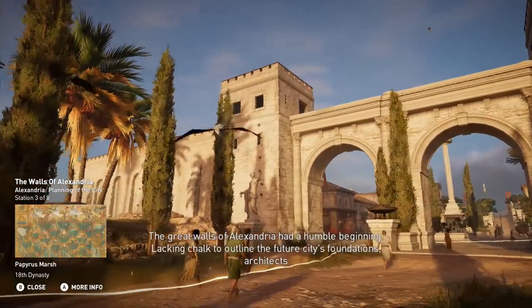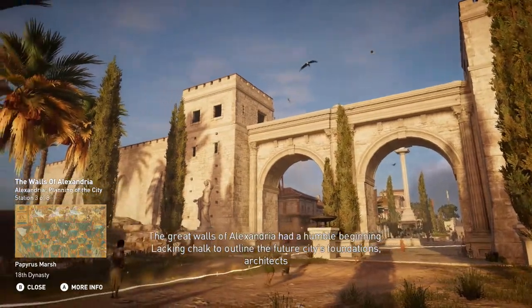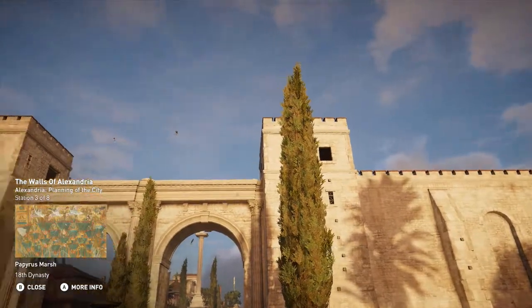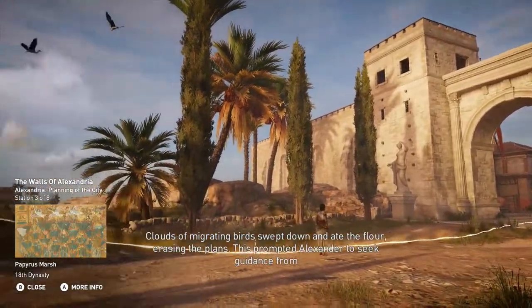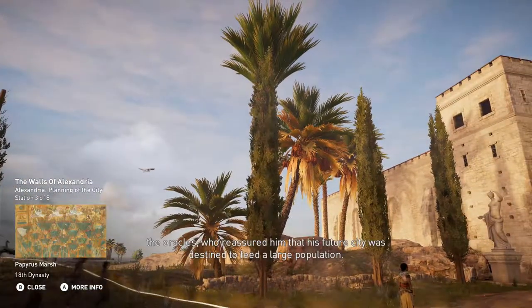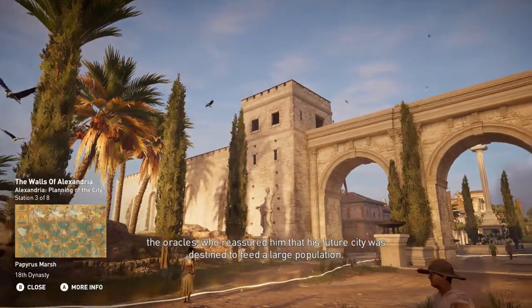The great walls of Alexandria had a humble beginning. Lacking chalk to outline the city's foundations, architects were forced to use flour instead. Clouds of migrating birds swept down and ate the flour, erasing the plans. This prompted Alexander to seek guidance from the oracles, who reassured him that his future city was destined to feed a large population.